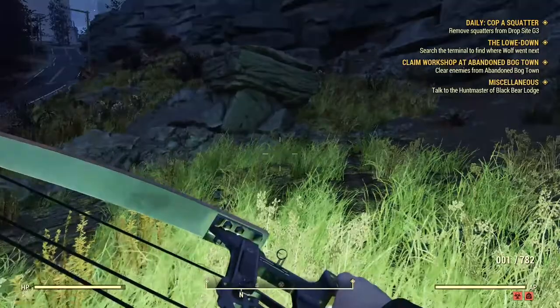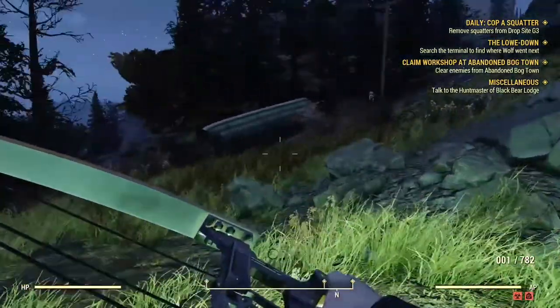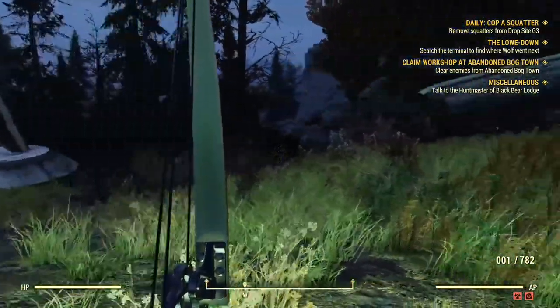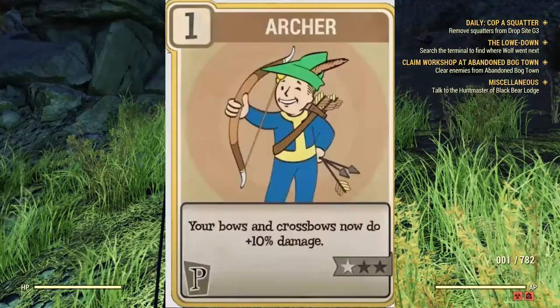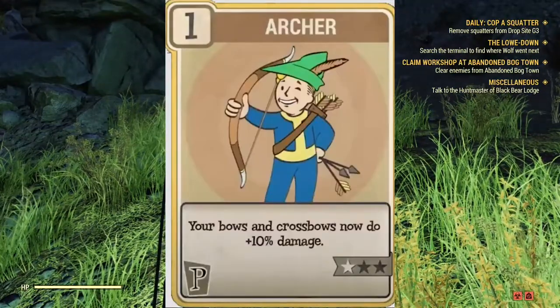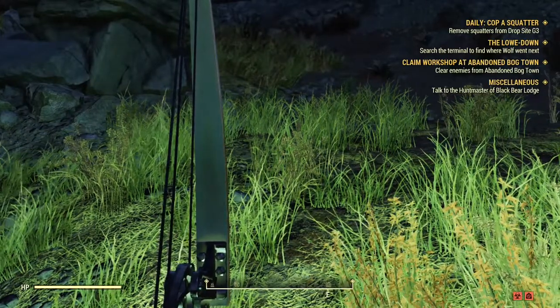The compound bow was first added to Fallout 76 in the Wastelanders DLC alongside the bow and the crossbow. If you want to switch to the compound bow, keep in mind that bows in Fallout 76 have different perk cards than other weapons. They have unique perk cards, so you need to completely switch up your perk cards if you want to effectively use bows.